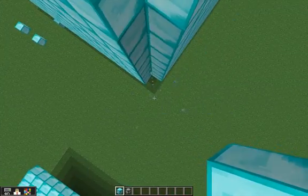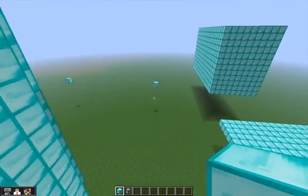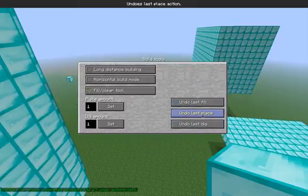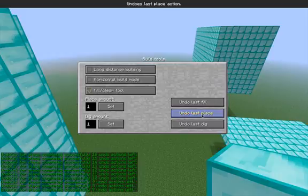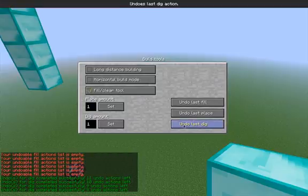Map creation now is going to be much much quicker. That's it for the new features of this release. You've now got the build menu and undoing — so I can undo all my placings and they'll all disappear, and I can undo all my fills and they'll all disappear, and I can also undo digs.